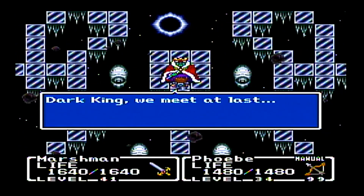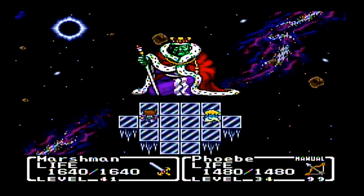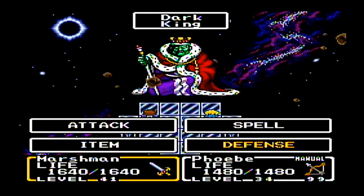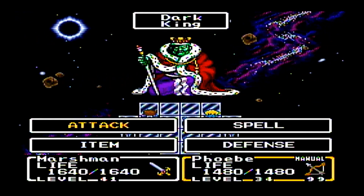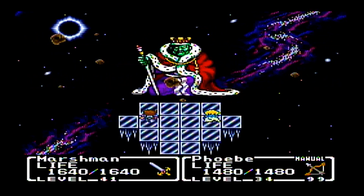I'm going to show you in this video how easy it is to defeat the Dark King — the cheesy method actually works. To cheese the Dark King, all you have to do is attack him with Marshmonds' Cure spell. It doesn't work with Phobie because our magic stat is so high.